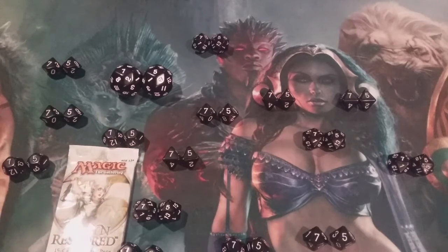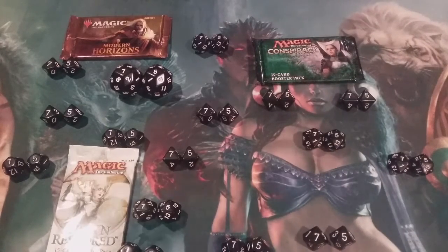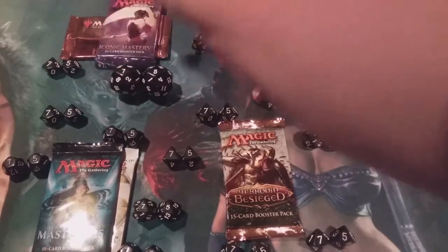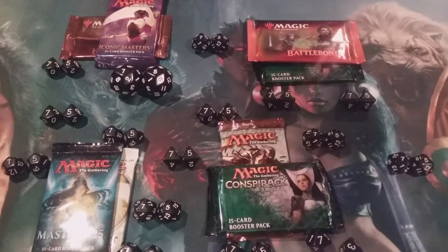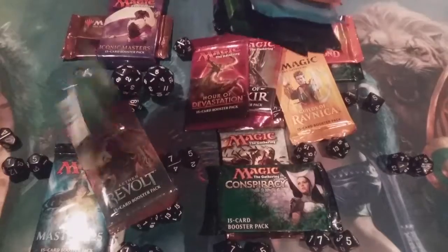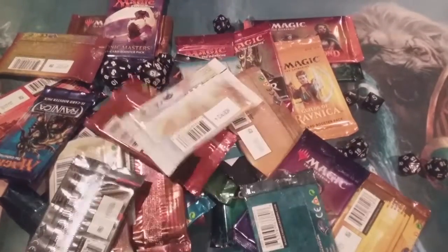Let's take a look at some of our special guests joining us for this episode: Avacyn Restored, Modern Horizons, Conspiracy, Mirrodin Besieged, Masters 25, Iconic Masters, Battle Bond, Original Conspiracy — and that's just going to whet the appetite. Because here at MTG Burgeoning, folks, we are celebrating 75 episodes with the Chaos Booster Box. Let's get it started.